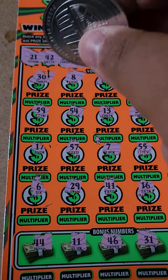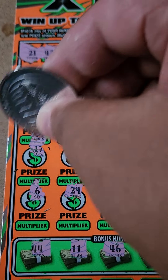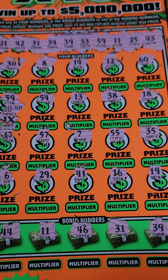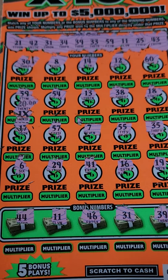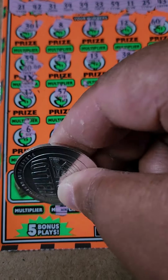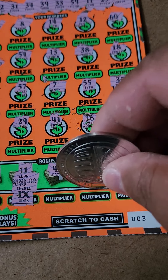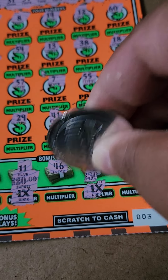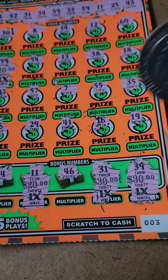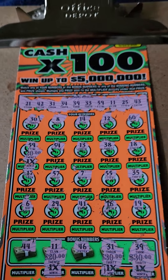Let's calculate the prizes. Starting with 59: multiplier is one time, price is worth $20. Next, number 11: multiplier is one time, worth another $20. Number 31: one time, worth $30. And the last match: one time, worth another $30. So $20 plus $20 is $40, $30 plus $30 is $60 — for a total of $100! A hundred dollar winner, baby! Holla holla holla!